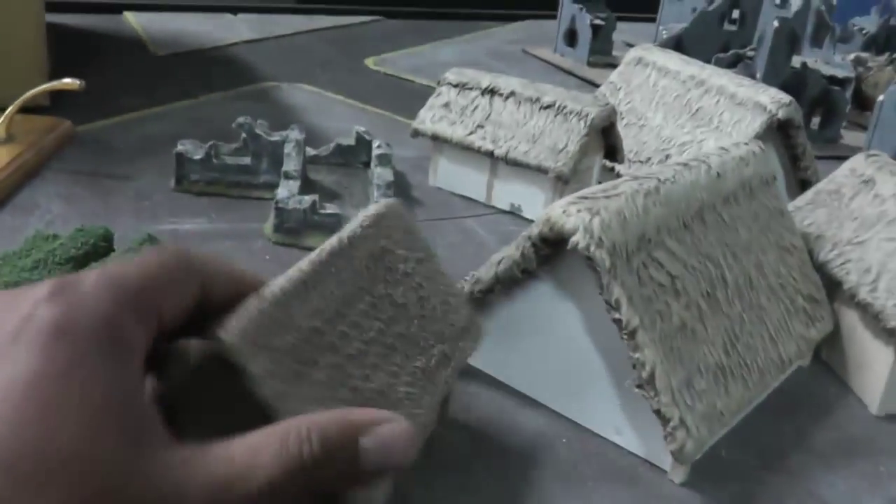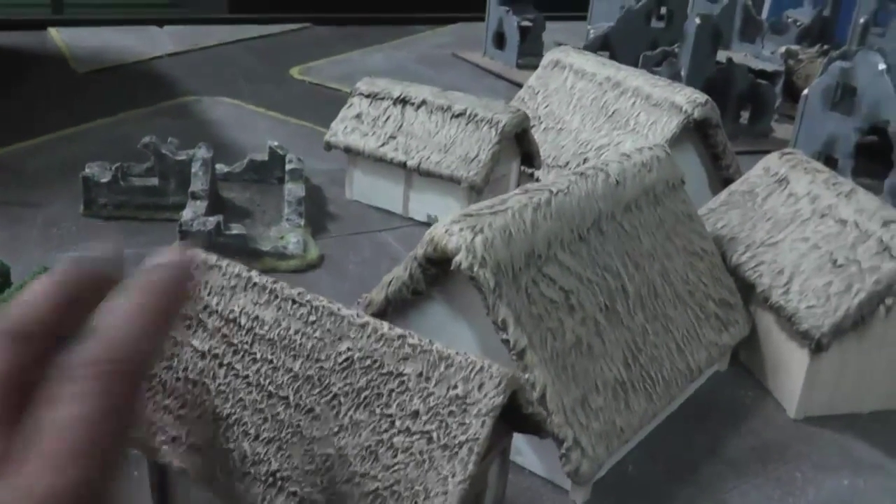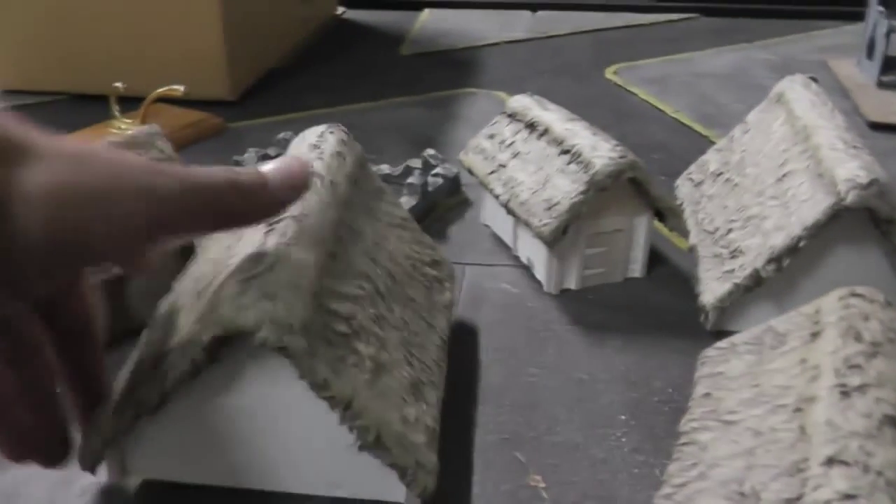Over here we've got the Viking buildings for Saga that I've been working on, with a different thatched roof using Teddy Bear fur. There's the one that I did with DAS - it was cool, I liked it, it was an effect I've never done before. Lots of people suggested Teddy Bear fur, and I've got another building done with another type of fur, so I thought I'd give the Teddy Bear fur a run and I'm really happy with how it came up.